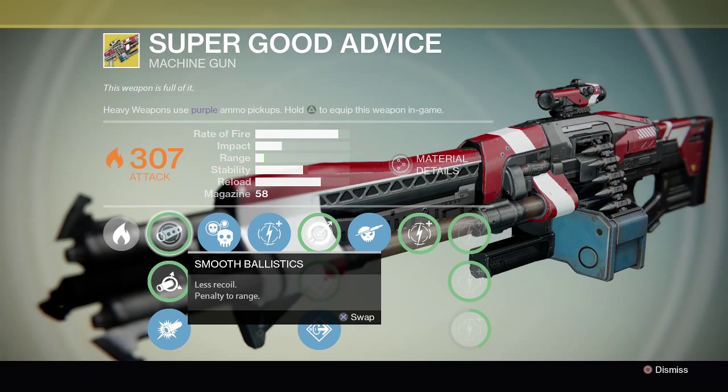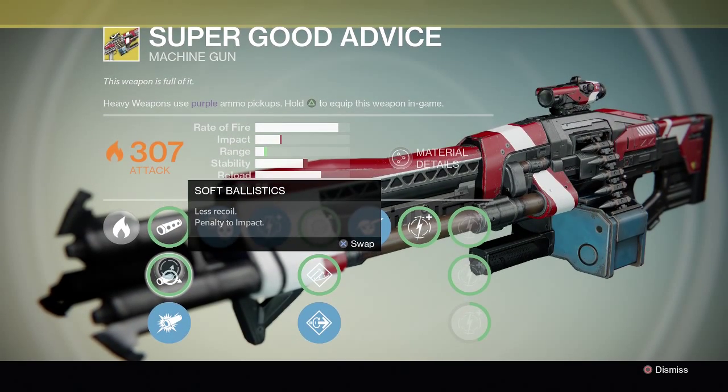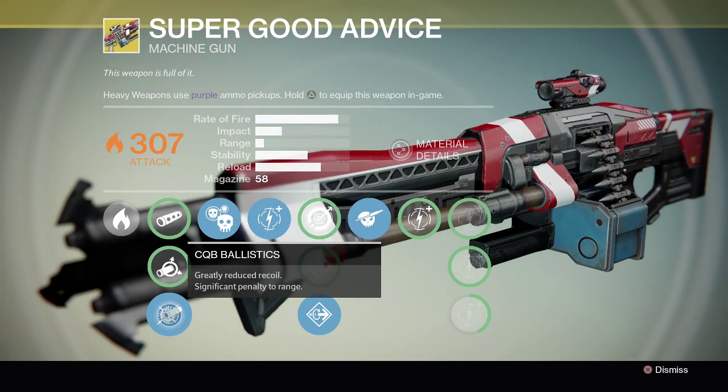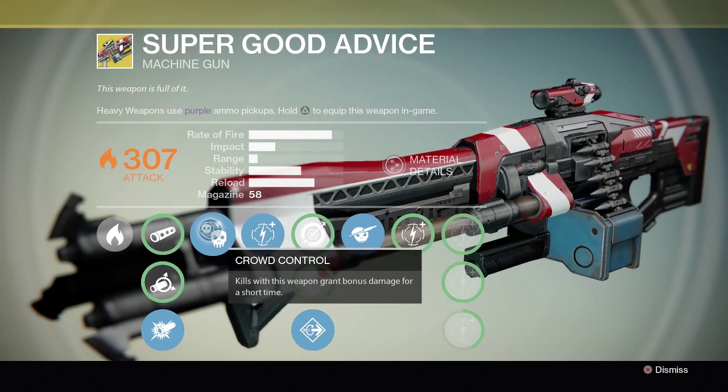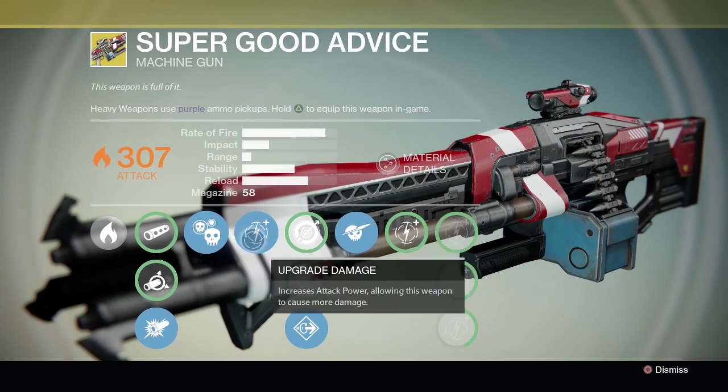Starting off on the left we have smooth ballistics — less recoil but a penalty to range. Soft ballistics — less recoil but a penalty to impact. CQB ballistics — greatly reduced recoil, significant penalty to range. Then we have crowd control: kills with this weapon grant bonus damage for a short time.